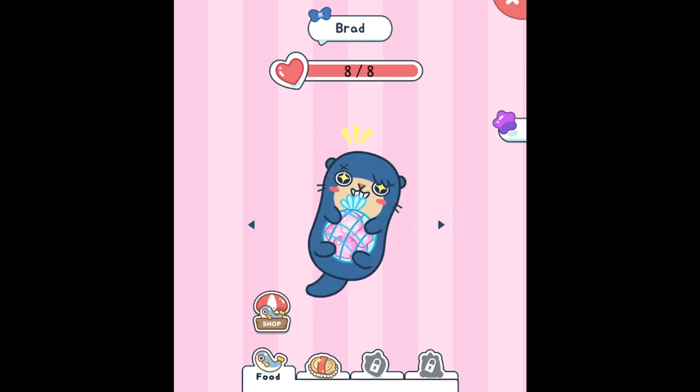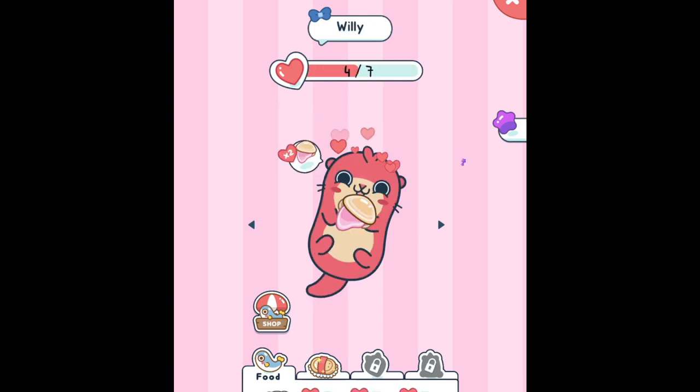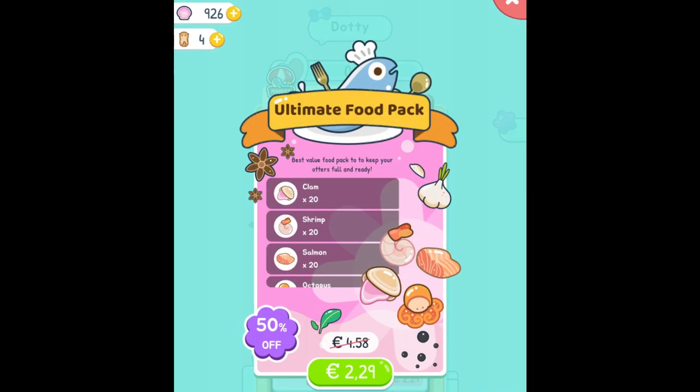So far in this game I recently started playing, so I have like 4 otters. I have Kobe, Brad, Doddy and Willy. So here I'm feeding Willy, and I'm also trying to feed them. We need to clean Doddy as well, so we can prepare them to go diving.